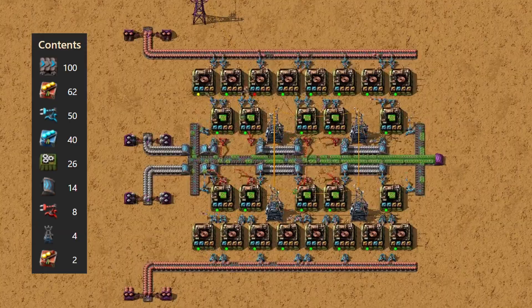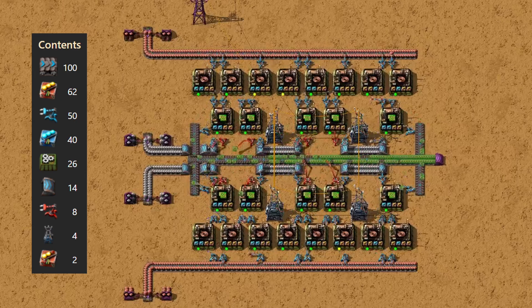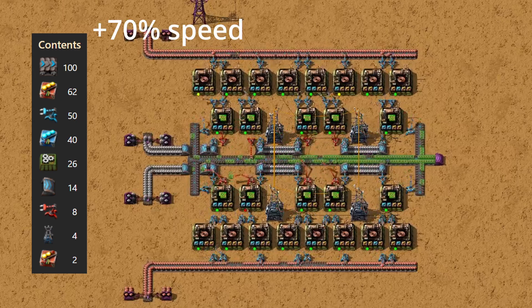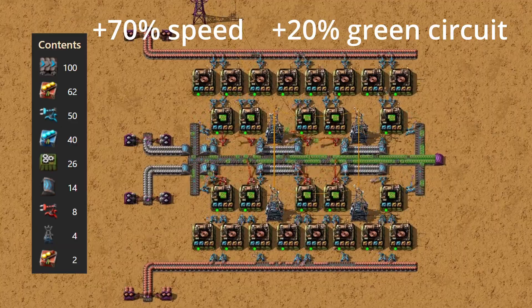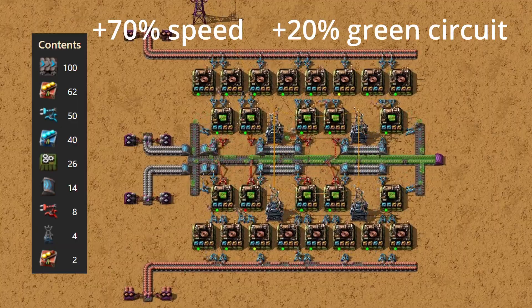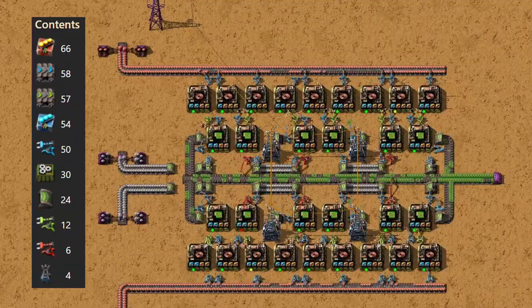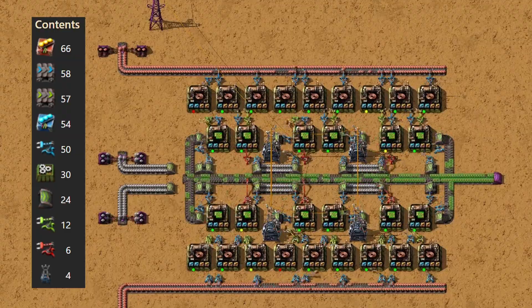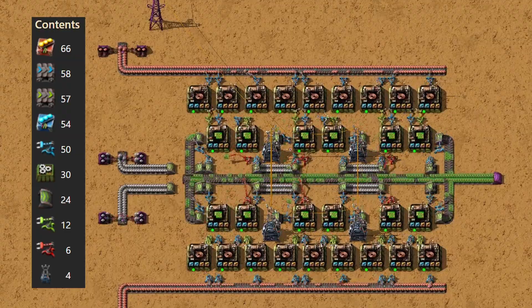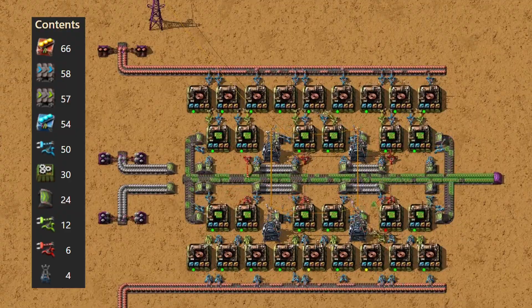This careful balance between speed and productivity modules ensures that the green circuit assemblers are always supplied at full capacity. In terms of bonuses, you'll get roughly a 70% speed increase and a 20% productivity boost. The downside is that it's one of the most expensive builds in terms of both energy and pollution. This blueprint also has a variant using a green belt with a throughput of 60 items per second. So if your goal is to maximize efficiency and speed at the same time and you've got the infrastructure to power it, this blueprint is the ultimate late game option.